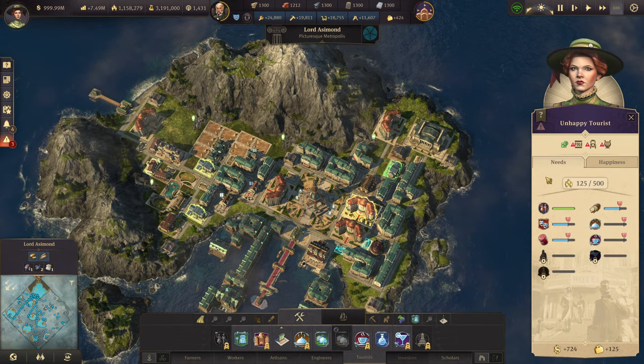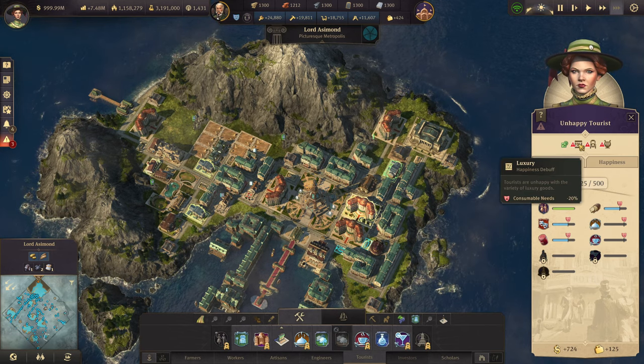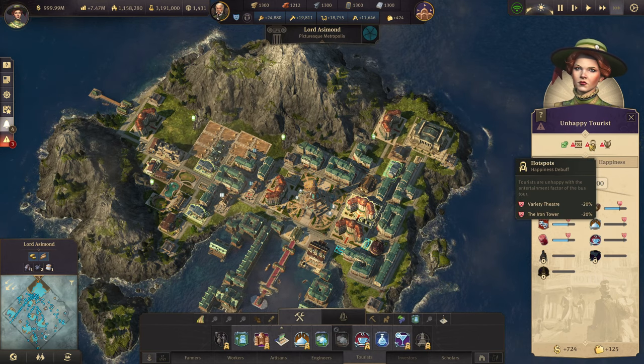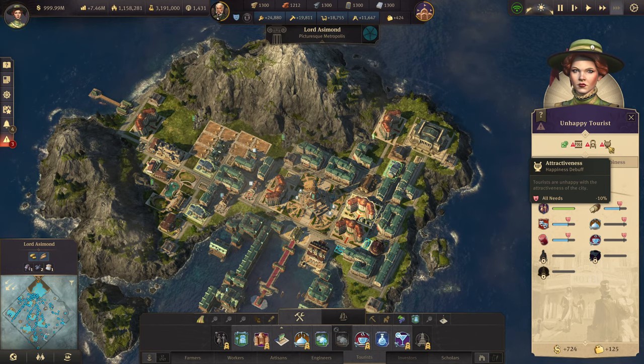So there are three types of debuffs that can be applied to the tourists. We have the first one which is because of luxury requirements, because of hotspots, and because of the attractiveness on the island.